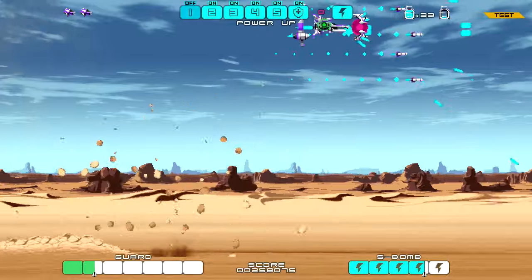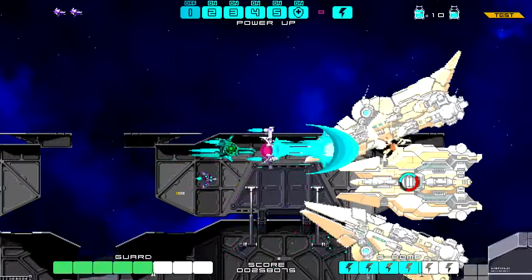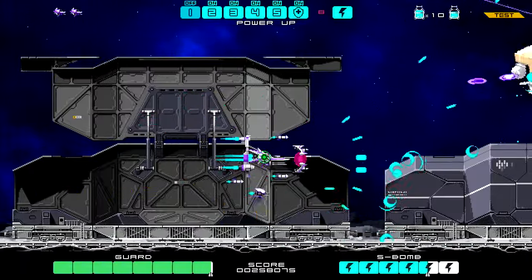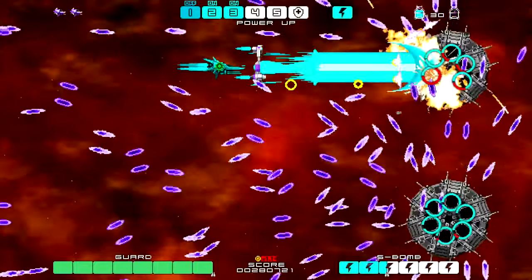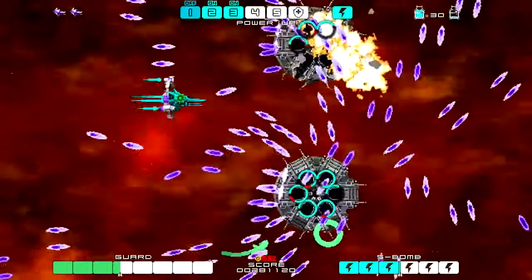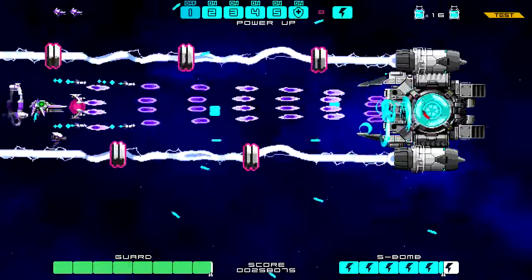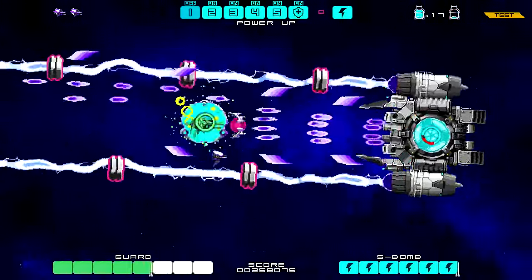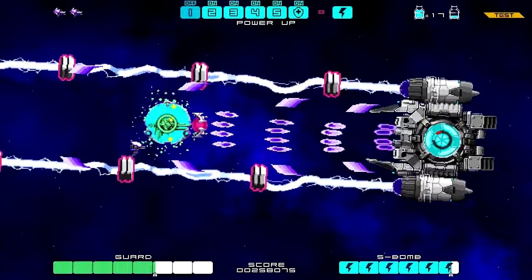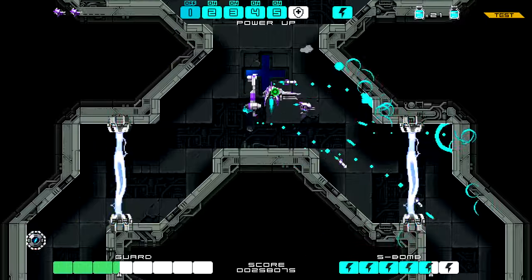You're piloting the titular Drainus fighter ship, which has a whole arsenal of cool weapons available to you. Its key ability is its reflector shield — whenever it's activated, you can absorb most enemy bullets and laser attacks and convert them into energy of your own, then release it as a powerful homing attack. The more energy you absorb, the stronger the attack is. But you have to be careful, as it has a limited energy supply which can get you into trouble if you over-rely on it. Some bullets cannot be absorbed, so you have to keep an eye out for those as well.